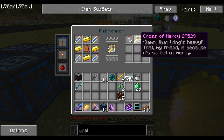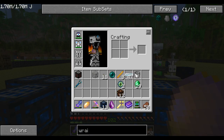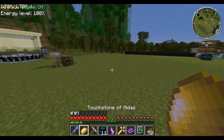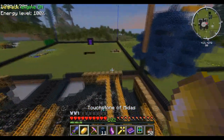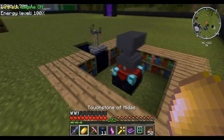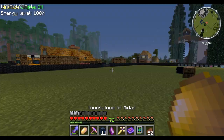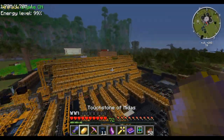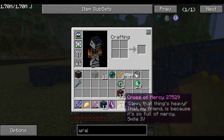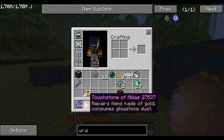This is the Cross of Mercy. They all pretty much say what they do on them. The cross deals a small consecutive blast every time it hits the undead. It's enchantable as a gold sword and is twice as durable. Can be repaired with Touchstone of Midas. Instead of repairing it on an anvil, you have to use that. And we can enchant it - Smite Five. I think that's probably the best you can get on that. So you've got a really powerful zombie killer there. That's good fun. You have to repair it with the Touchstone of Midas. The Midas stone needs glowstone to charge it up, or it uses it as it repairs.